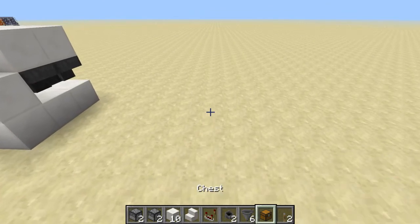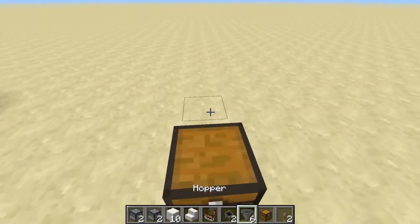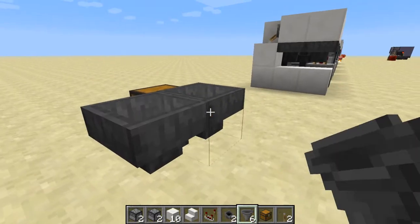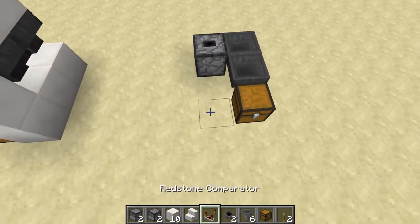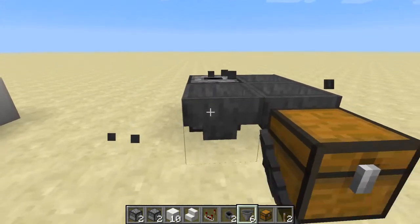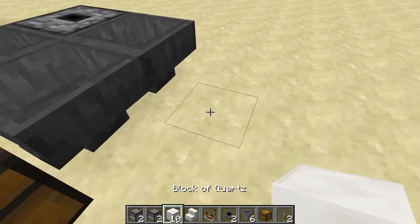Let's go ahead and build this. First we place down our chest, then two hoppers facing into that chest. We've got a dropper facing upwards and two hoppers facing into — not on top of, but into — that dropper.